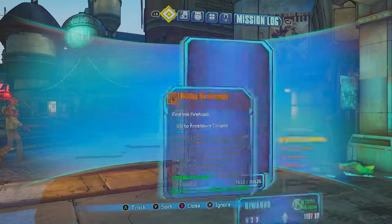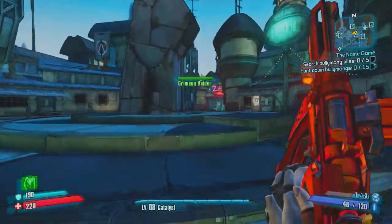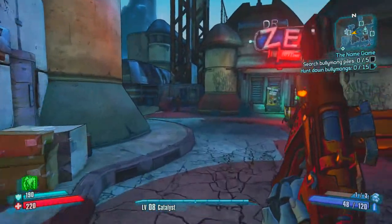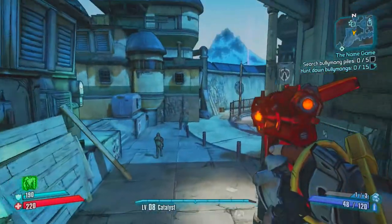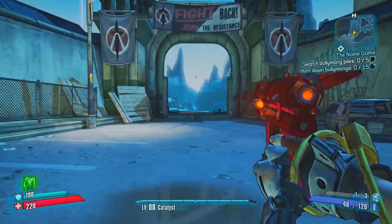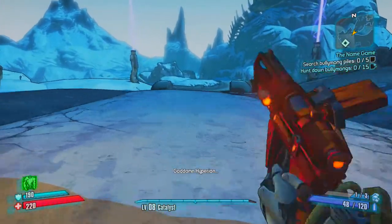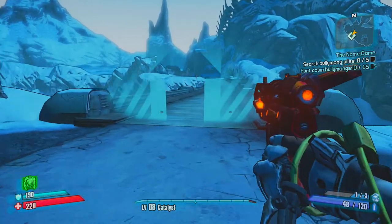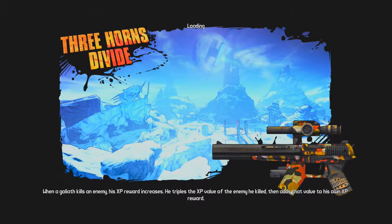Looking at our quests, I think we're gonna do the Name Game first because that's nice and simple. It's an easy quest for Sir Hammerlock where you end up having to kill bully mongs, and it's actually a really funny quest too. Sorry for the lack of combat in this episode, but we'll get some bully mong kills going and it'll be more entertaining than just running around picking up quests. I can't help but not like the panting.